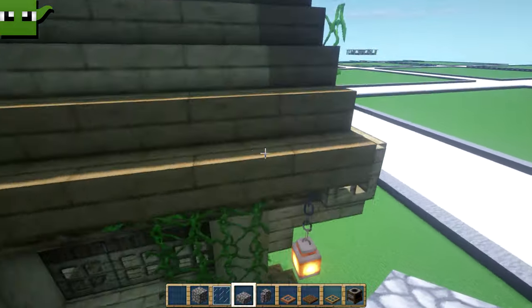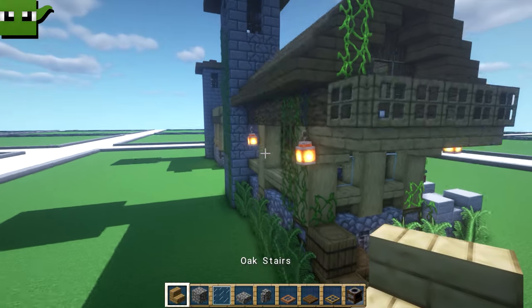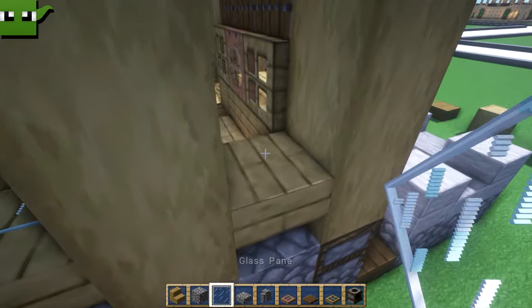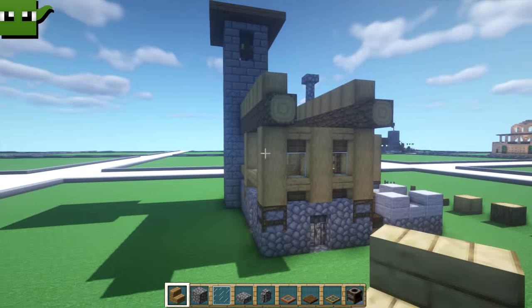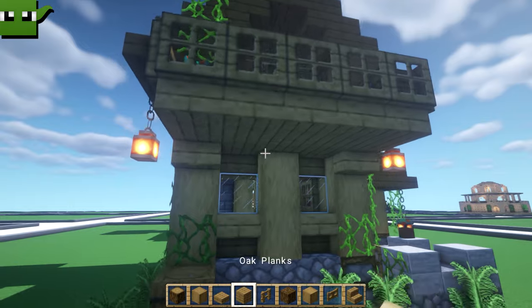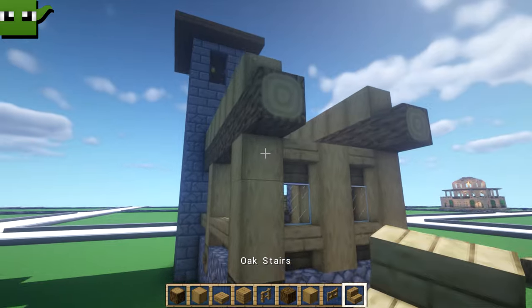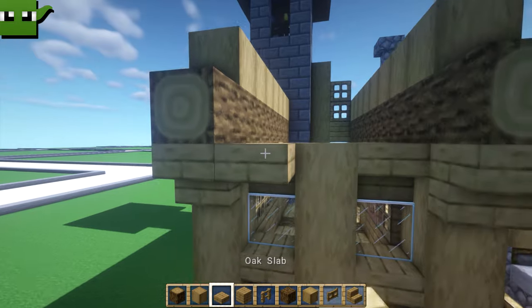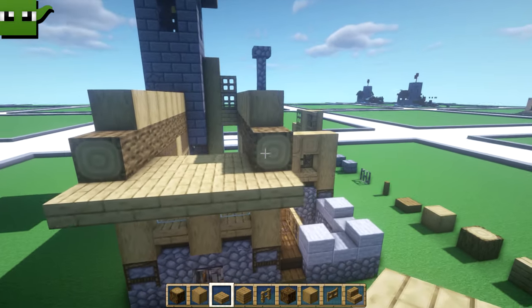Now let me double check what we've done here. This is probably more glass, more glass, and oak stairs. That's one bit of oak, one bit of glass, one oak stair. While we're here, may as well do the balcony — it just sticks out like this. We definitely want to stick that out, so we have that there and that there as upside down oak stairs. Then the balcony can get finished off like that. Beautiful way of doing things.